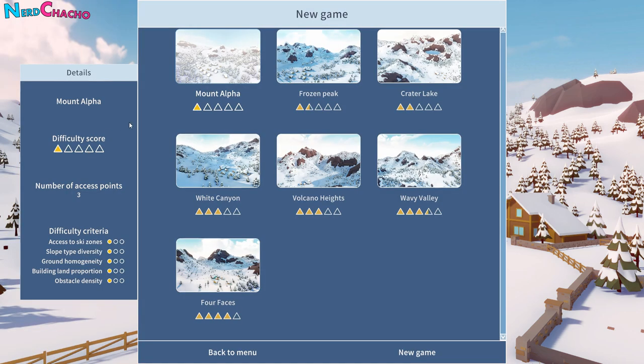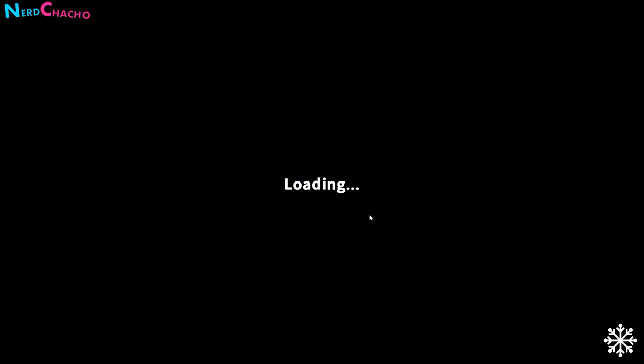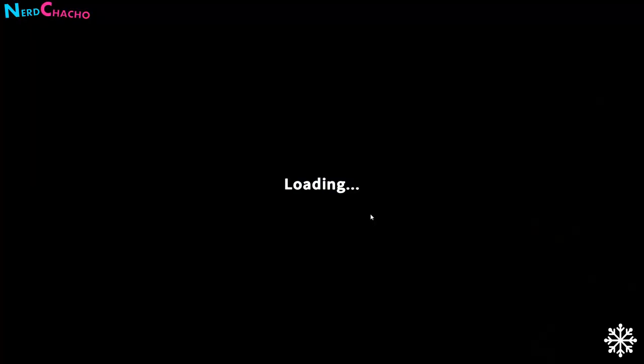Let's find out, shall we? Let's go for a new game. I definitely think we need to keep it easy — we don't need to do anything silly. So let's just do Mount Alpha and go for it. We're loading... oh, I'm so excited.